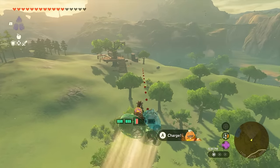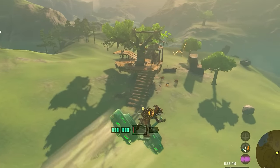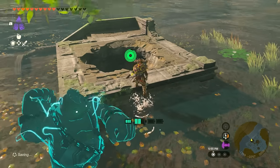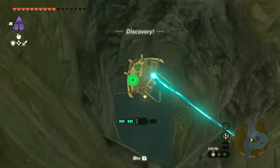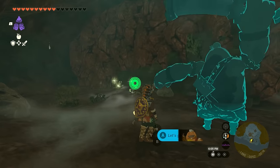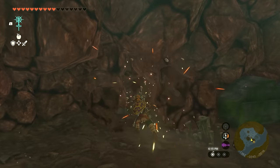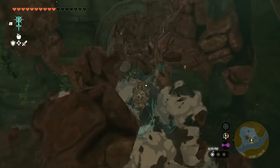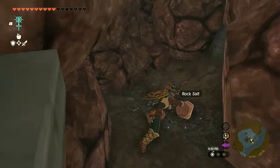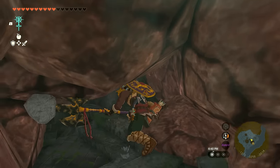What do you think the bokoblins think when they see this? If they told anybody, would they believe them? Sage Temple Cave — that just sounds exciting! And it is. The breakable walls are like unwrapping gifts, and the gift is more rock. Rock salt — you know Link loves to cook, it's kind of the perfect gift.